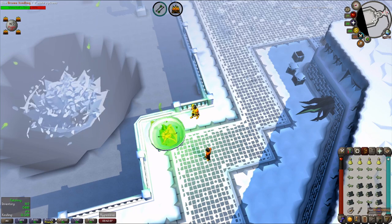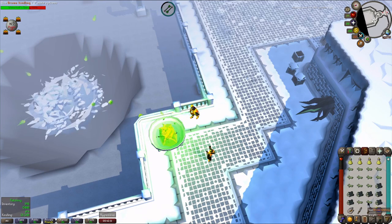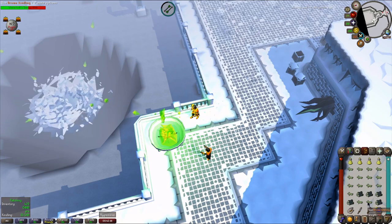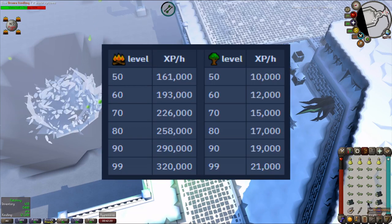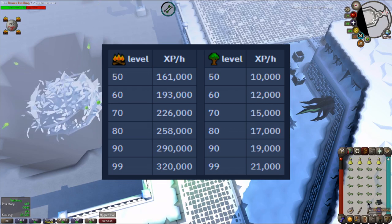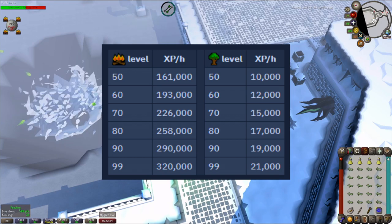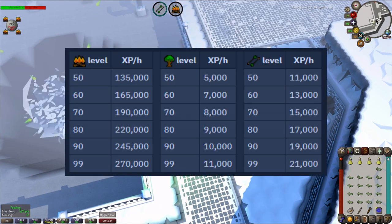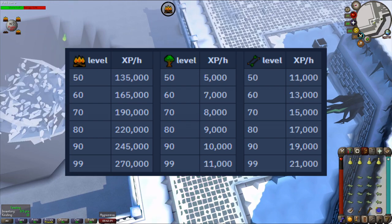The experience rates you'll earn at Wintertodt scale with the various skills used in the activity, namely fire-making, woodcutting, and fletching. Fire-making is the main skill that players come here to train. According to the wiki, feeding bruma roots only, you can expect anywhere from 161,000 to 320,000 fire-making experience per hour depending on your fire-making level. If you are using kindling, however, that decreases to between 135,000 and 270,000 experience per hour.